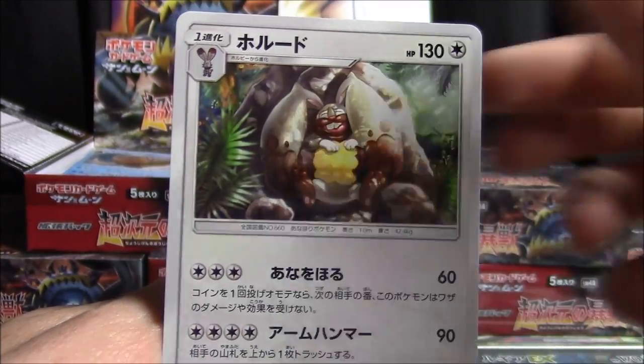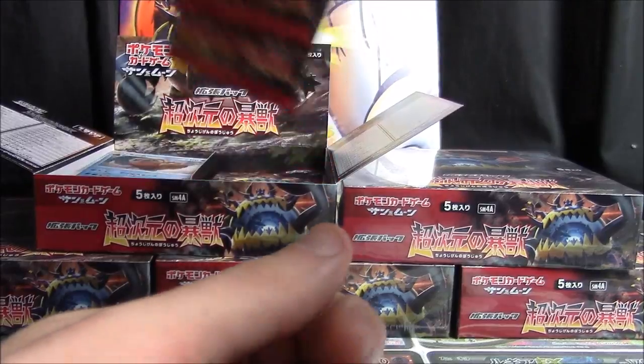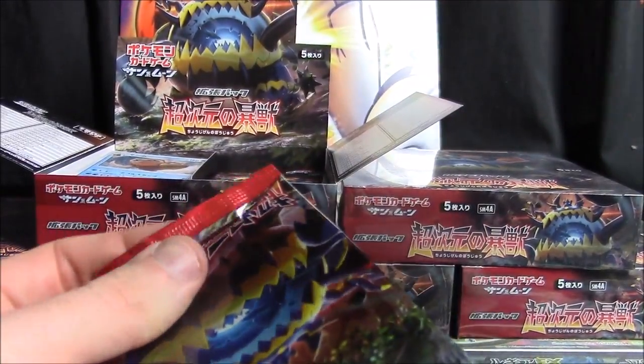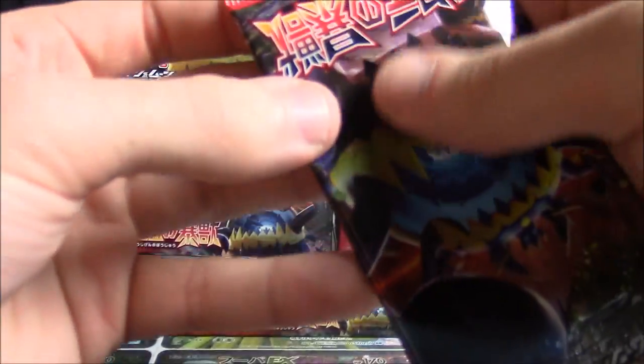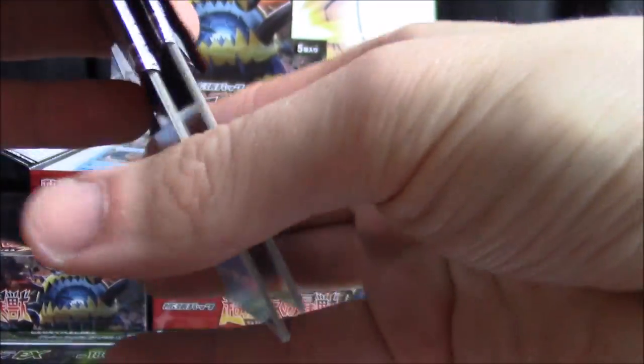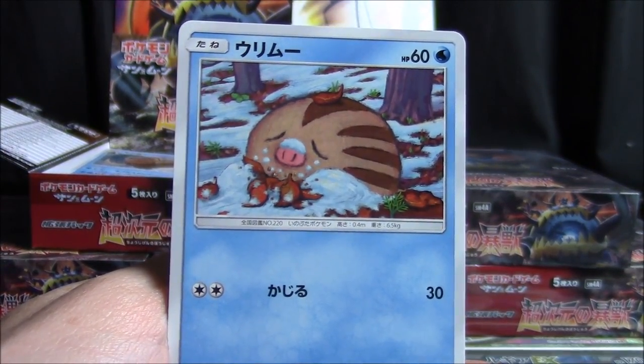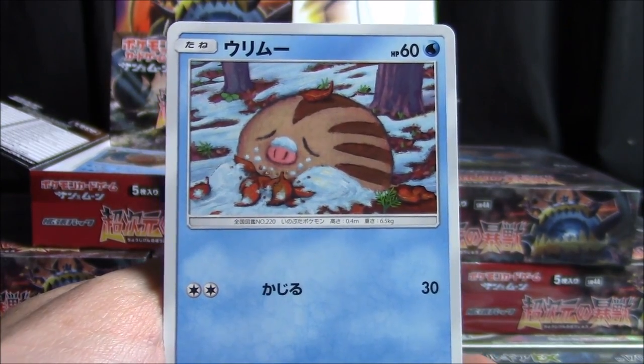Dash Pouch, Ditto, Piloswine, Diggersby, Mamoswine, and Lusamine. I think we're gonna get a Guzzlord, another Lusamine, another Full Art Gyarados, another Full Art Exeggutor, and the ultra rare water energy — that's my prediction for these five boxes. If you guys have predictions, now before we start pulling would be a fine time to pause the video and leave them in the comments.